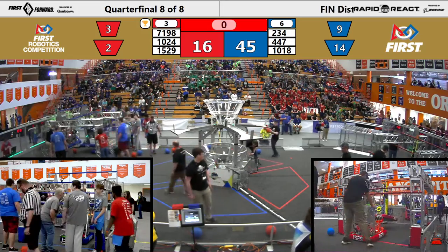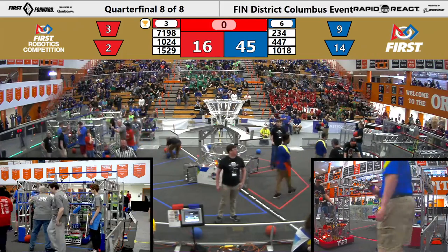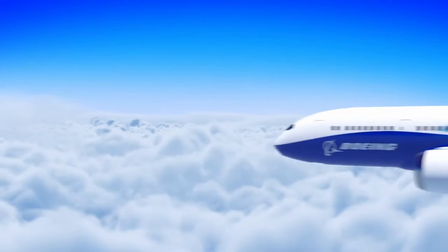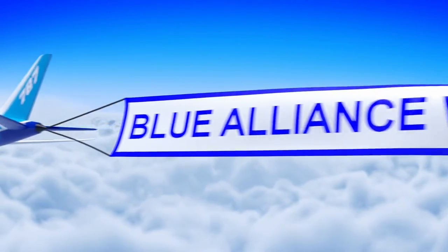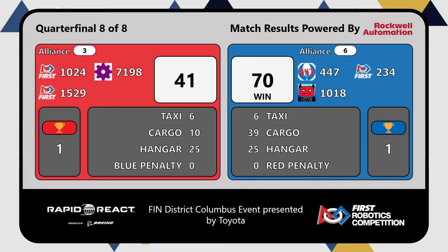Red alliance wants to move on. Blue alliance needs this to stay in. Can blue pull it off? The winners — the blue alliance! Blue alliance winning 70 to 41. That means we will be taking 3v6 to a third match here at the Columbus event presented by Toyota.